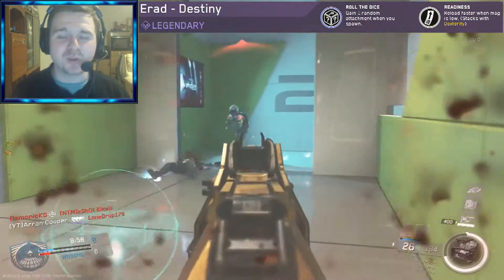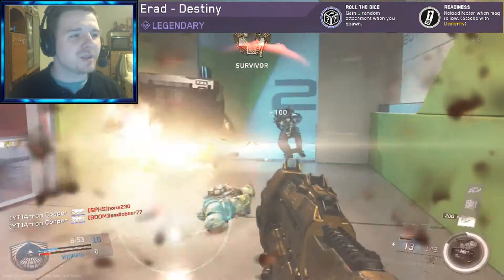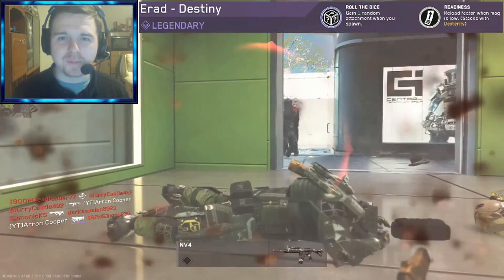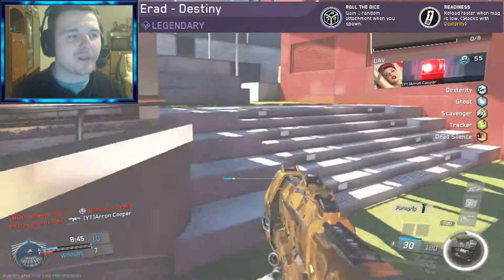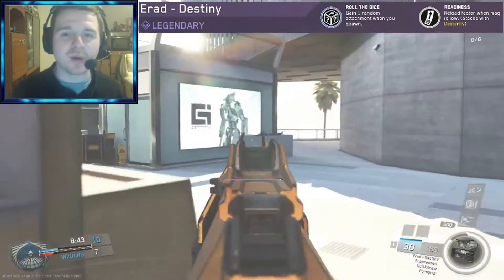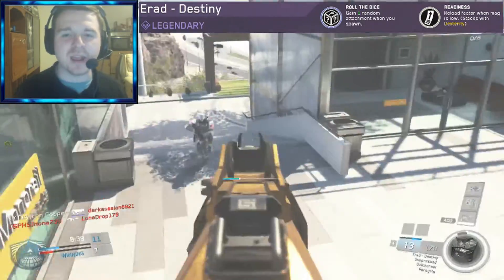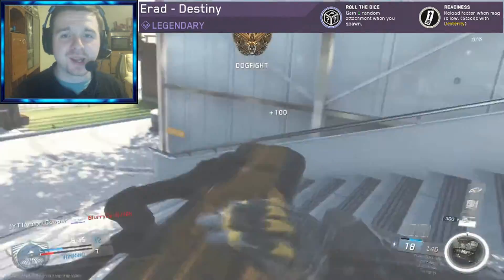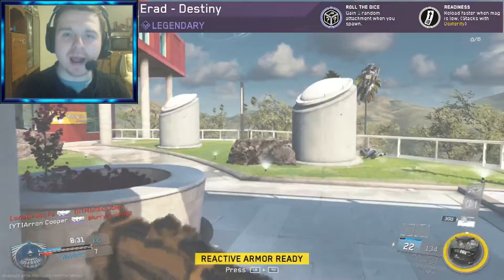It's got two really awesome abilities and the first one is called Roll the Dice. What this does is it gains basically one random attachment every time you spawn. So if I've got two attachments on this weapon, every time I spawn I'm going to get a third one for free, and it's a random one each time — it could be a foregrip, it could be a particle amp, it could be anything. So it always gives you that little bit of an extra edge.